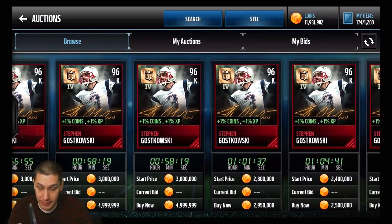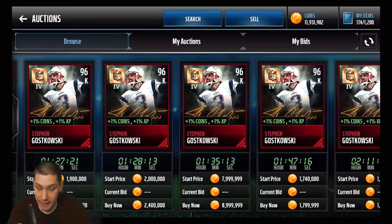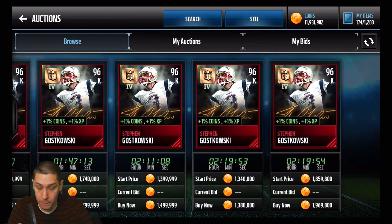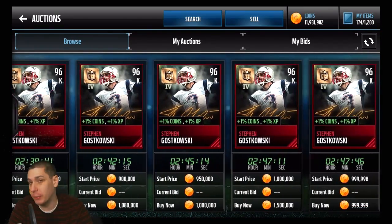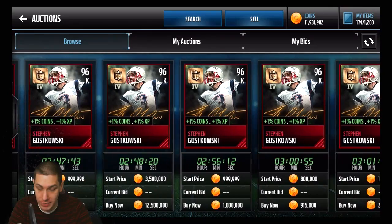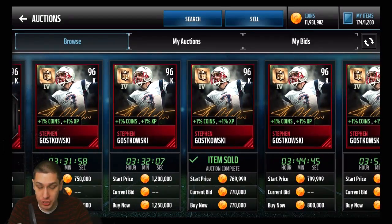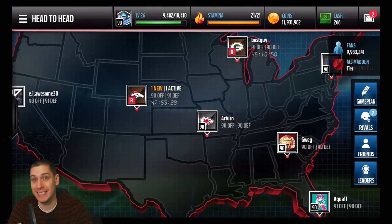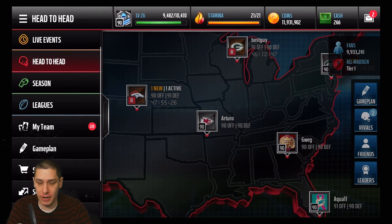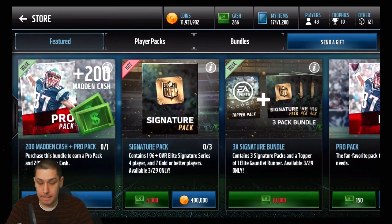Yes, Steven Gostkowski. Let's take a look at the price right now. There's listings at three million, two point five million, two million — that's the cheapest I've seen. Going down: one point seven eight, one point three eight, one point two five, one point one. We're getting down to about a million coins or so. There's one for 915K, so you can see these do drop in price over time. You want to open these packs as soon as possible and sell quickly. The cheapest I saw was around 700–750K, so you can definitely make coins.